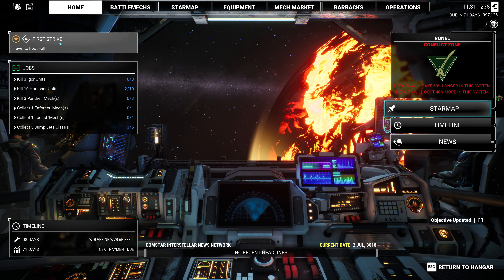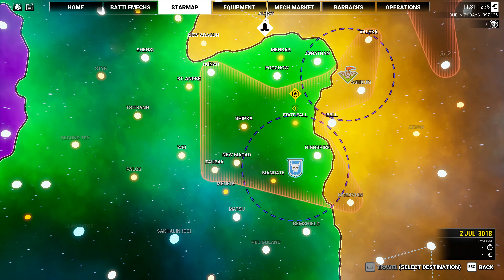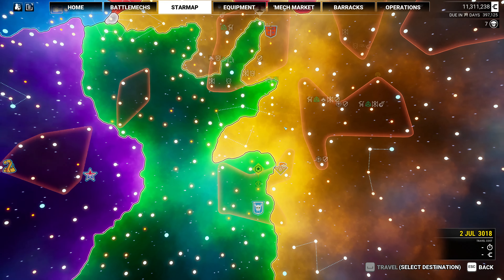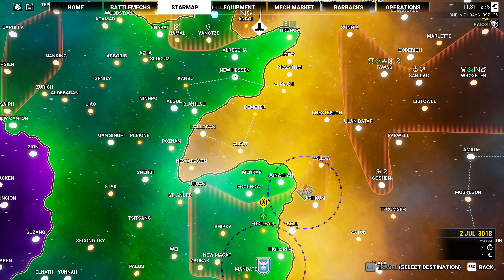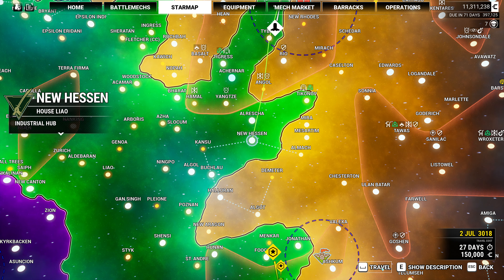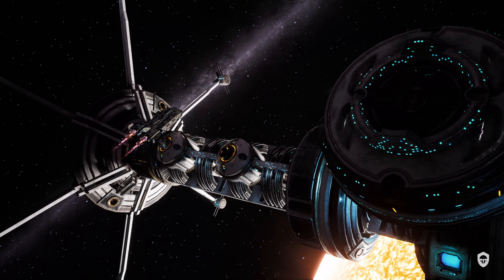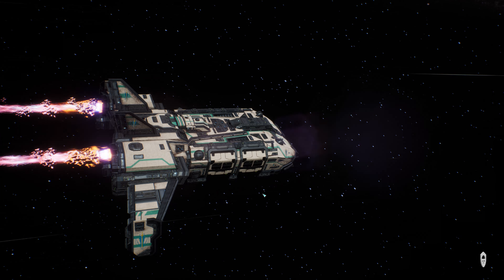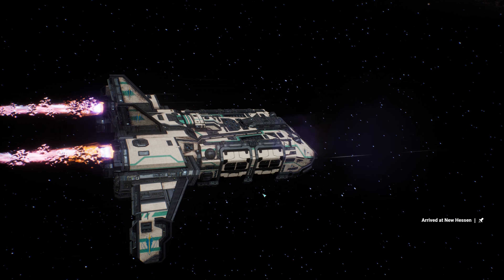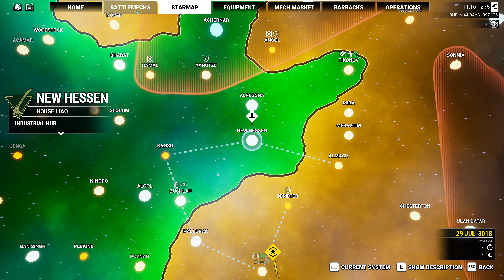This is going to be in Footfall. There's definitely an industrial hub on the way down to Footfall, so I think we go to New Hessen here, travel there right now, set up our repairs, and then travel the rest of the way. Then the question is do we want to build up our funds at all before we actually do this? I don't know — it kind of depends on the difficulty of this mission.